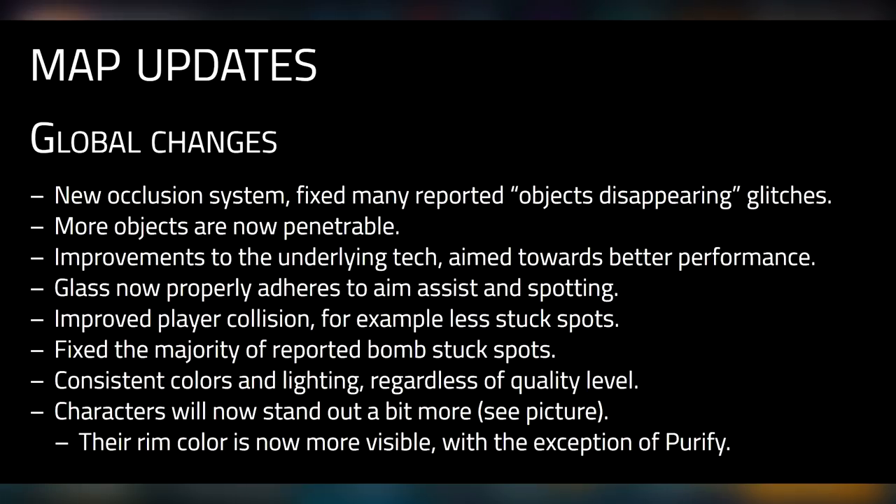Glass now properly adheres to aim assist and spotting, so before when you were aiming through glass it didn't help with aim assist — now it does, which is nice. They've improved player collision for less stuck spots, so now you won't just die or get stuck. They fixed the majority of reported bomb stuck spots, so griefers can't throw the bomb off the map anymore. They've also made consistent colors and lighting regardless of quality level.